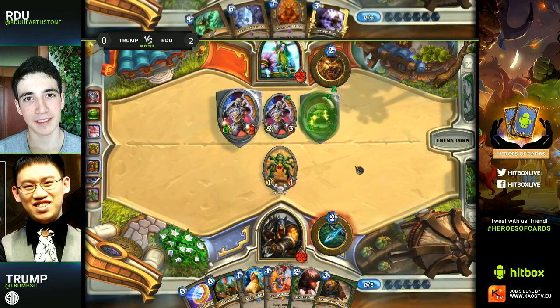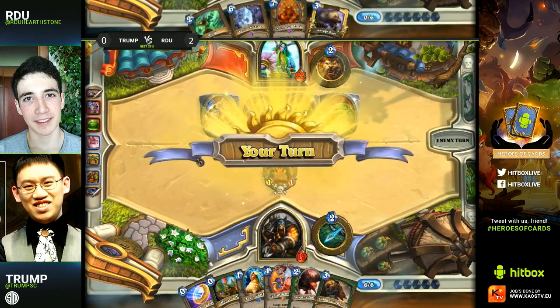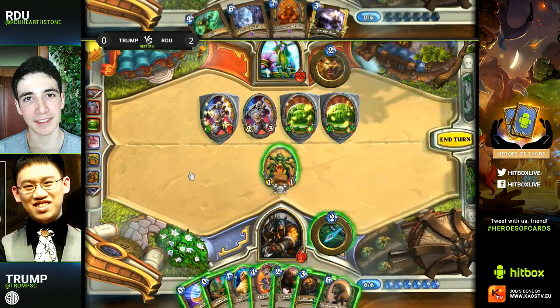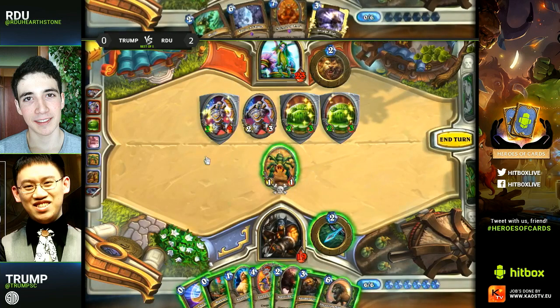Now a second Ooze-Argus combo here — which is really, really good. He needs that Unleash right now. I think you need to gamble here — you can't play the Savannah Highmane because you're dead to Savage Roar. You need to go for Buzzard and Chicken. It's very risky, but he has the Coin as well, so if you get something like Timberwolf you could keep cycling for that Unleash.